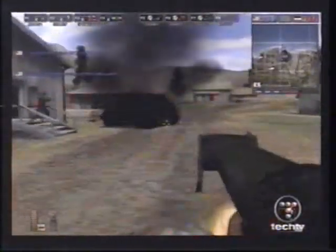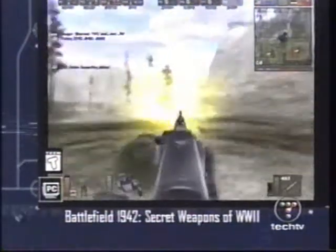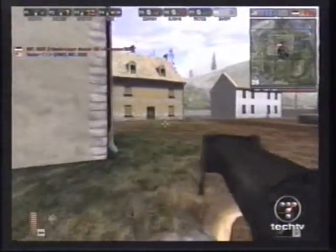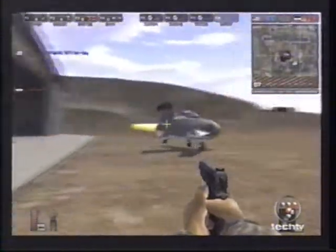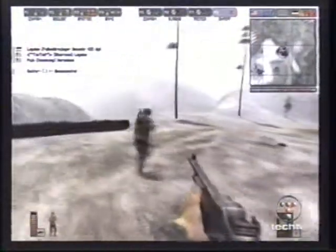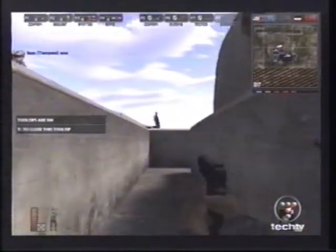I'd seen this all before. For both the original and Road to Rome Battlefield campaigns, things were intense — they usually are when death could come from anywhere in an instant. But this time, the weapons are strange. The planes use jet engines, and the fighting is in far more obscure locales, like the Eagle's Nest, Hitler's Austrian getaway. And somehow it all comes together to make one great expansion pack for a game that's, well, starting to show its age.